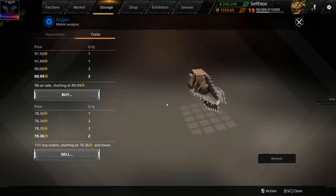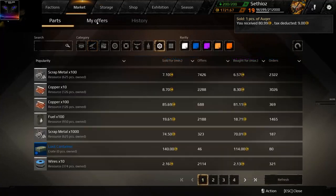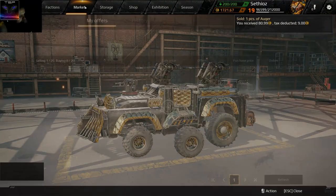You have to put a price in here — it depends how long you want to wait. If I put like 92 or something I would probably get them sold faster. There we go, they already sold. Two of them went, but I already made the money back that I spent on the stuff.